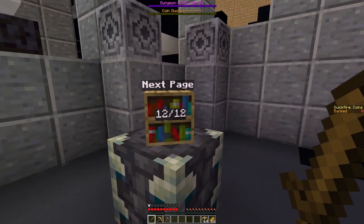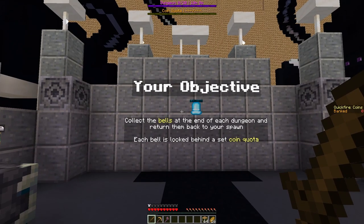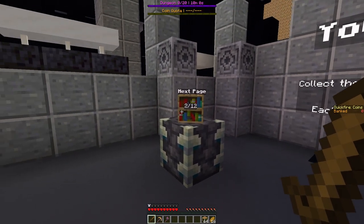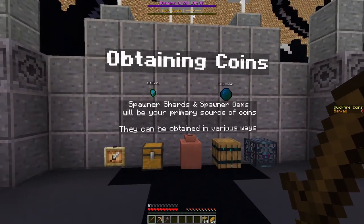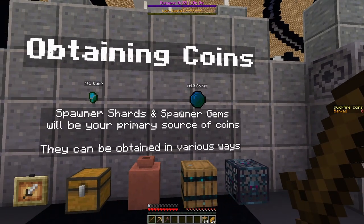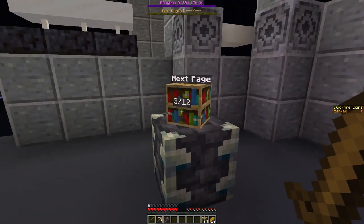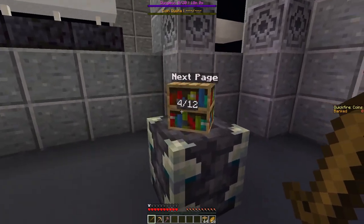It goes to 12 pages. Right-click your objective, collect the bells at the end of each dungeon and return them to your spawn. Each bell is locked behind a set coin quota, so you have to collect coins to get the bells. Obtaining coins: there's 1 coin plus 10 coins for a bigger one. Spawner shards and spawner gems are your primary source of coins. About time: each dungeon has a set time limit, magic clocks can be found to add more time. Running out of time results in a dungeon loss, losing all coins from that dungeon.